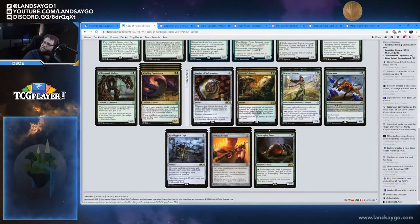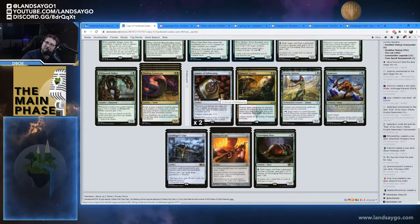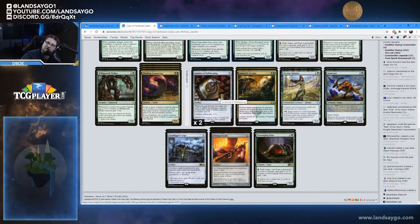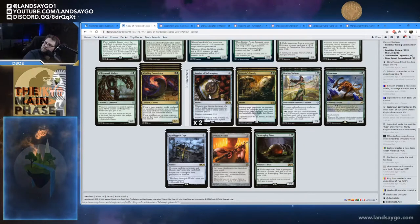Now for the sideboard. We added two Amulet of Safekeeping — this is mainly for the Rakdos list that runs Pyromancer creating 1/1 Elementals whenever they cast instants and sorceries. It just turns off those Elementals, making them just blockers. Also, if they're trying to target you with burn spells or combo off, they have to pay an additional colorless mana every time they target you with something, which is very taxing. We also added two Assassin's Trophies.